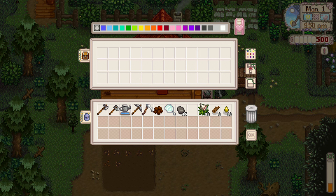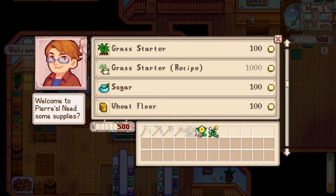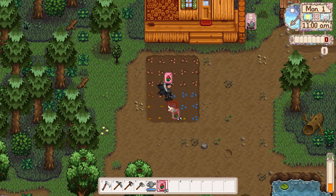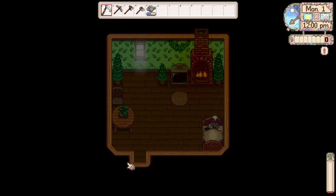I started clearing out my farm, planted my first seeds, and made a chest for extra storage. I then grabbed some forageables on the way to Pierre's ripoff market — I mean general store — and used all the money I had to buy flower seeds. All the planting took a toll on my energy levels so I chose to go to bed super early on the first day.